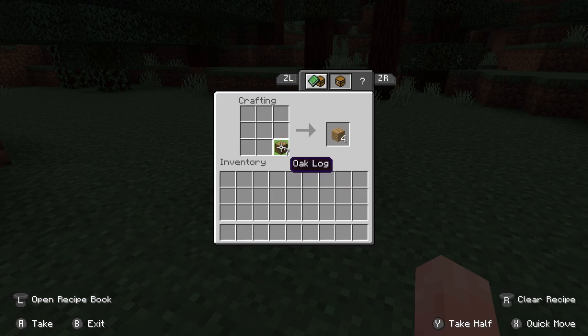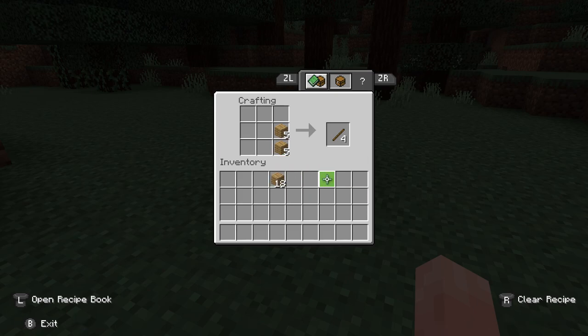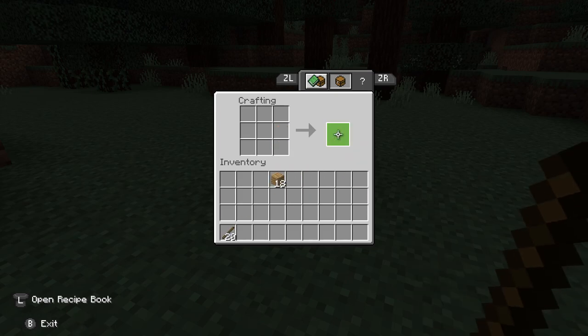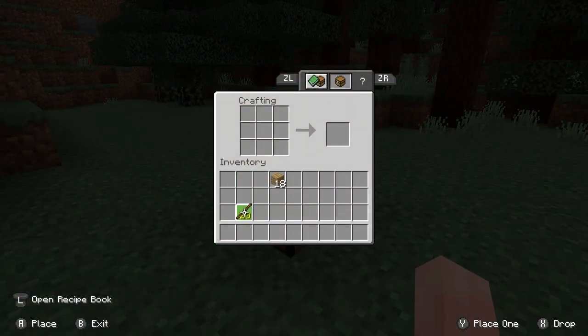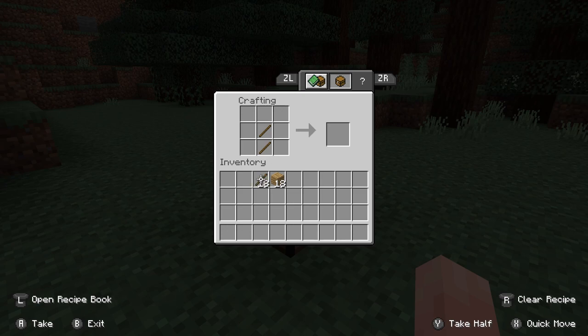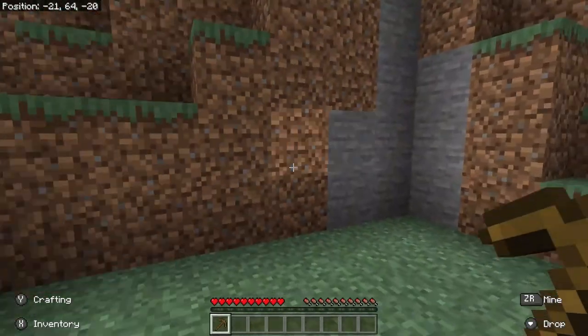Let's take all of these logs and make them all into oak wood planks — 7 logs times 4 gives us 28 planks. Then if we put 5 and 5 planks together we'll get 20 sticks, which is a pretty good starting amount. We can use two of those sticks and three of our remaining wood planks to make a wooden pickaxe — draw the shape of it in the crafting grid and there it is. Grab that, and now we can mine stone.